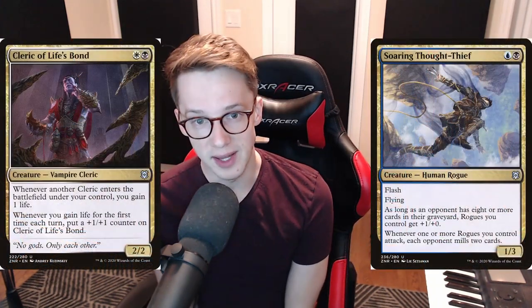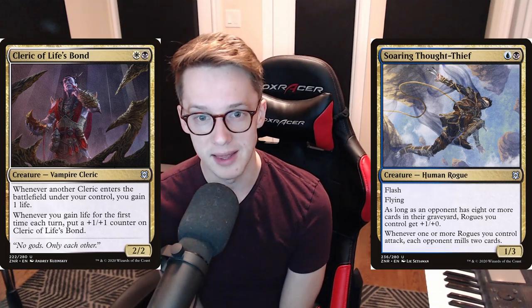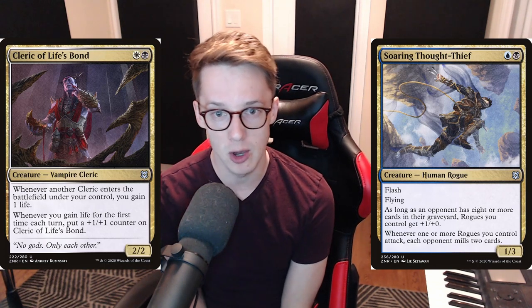Strixhaven is a little bit different than other sets in the past. The most important thing we're trying to do is identify which college or color pair is open, meaning that no one else at the table is drafting it, or maybe just one other person. Because there's only five color pairs, if you can find the open one, you're going to get hooked up real nice and end up with a great deck.